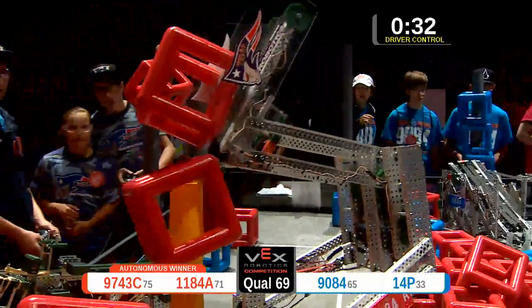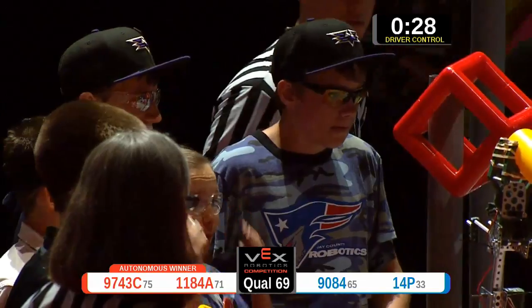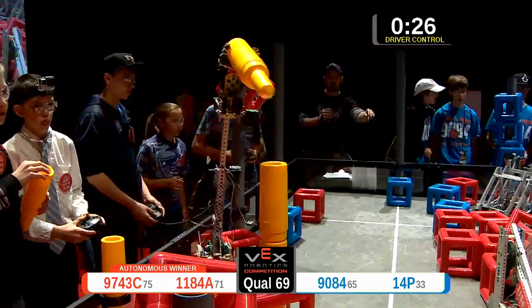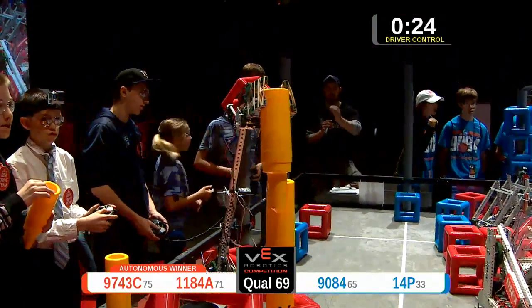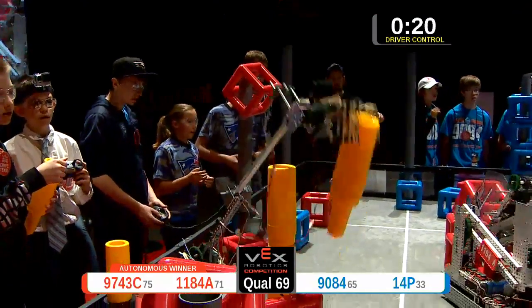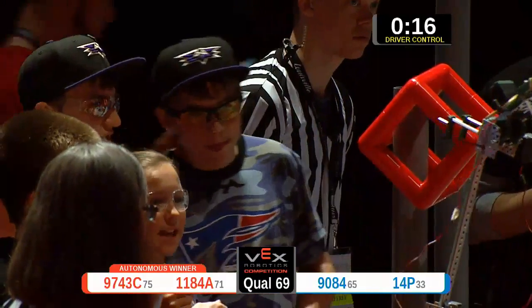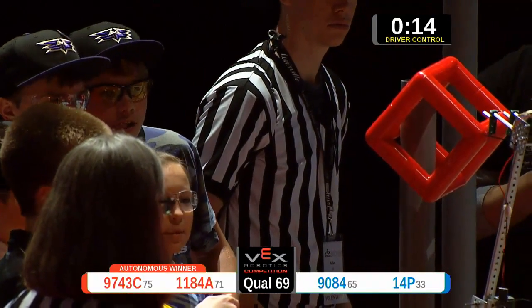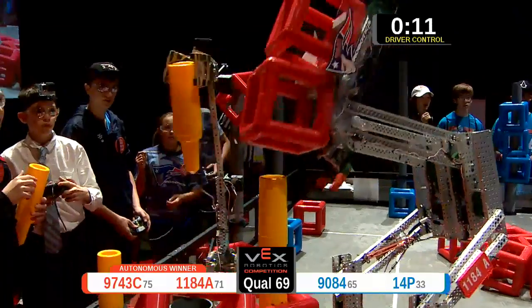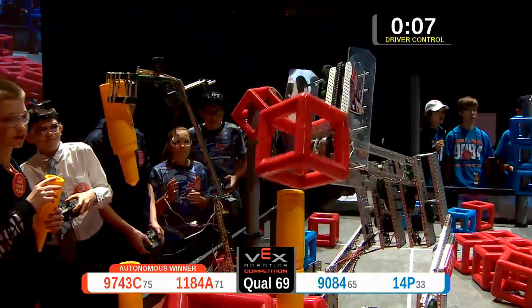9084A — they get three in one fell swoop. 1184 taking no time — right after their partner got that sky rise section, they placed two cubes on there. Now coming back over the top is their partner, trying to place one more sky rise section. Getting a little wild over there, but with 12 seconds left they're backing out of the way, allowing their partner to try and get some last cubes.